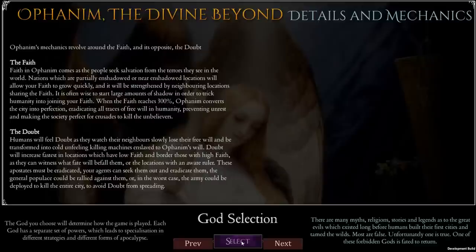Next one we have is Ophanim, the Divine Beyond — this is like a fallen angel essentially, where it's all about getting faith and followers. The Ophanim's mechanics revolve around faith and its opposite, doubt. So you've got a dichotomy between the good and the evil within one character — an interesting way of looking at the game.